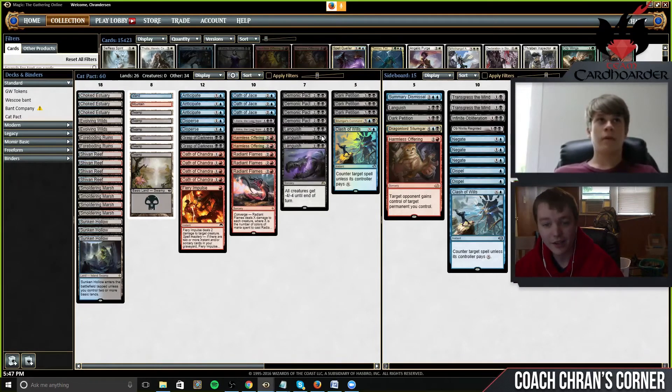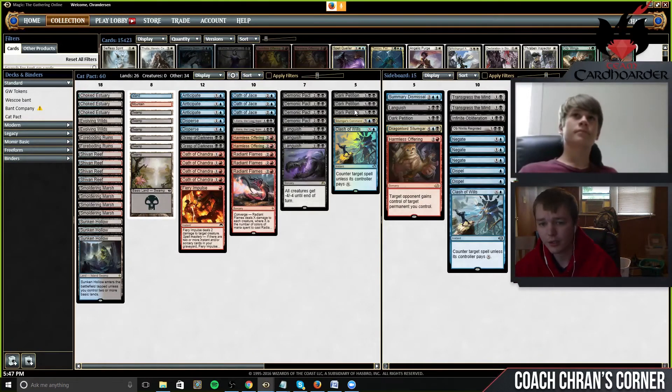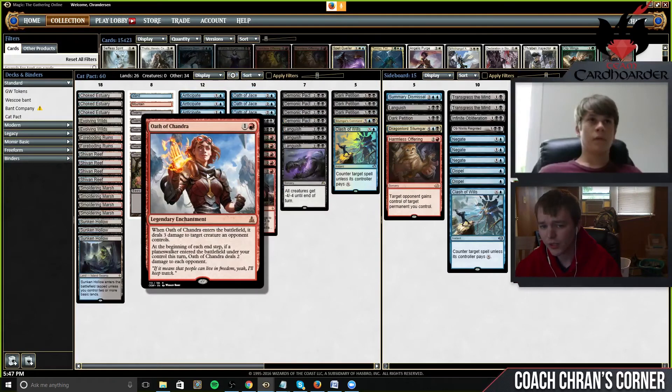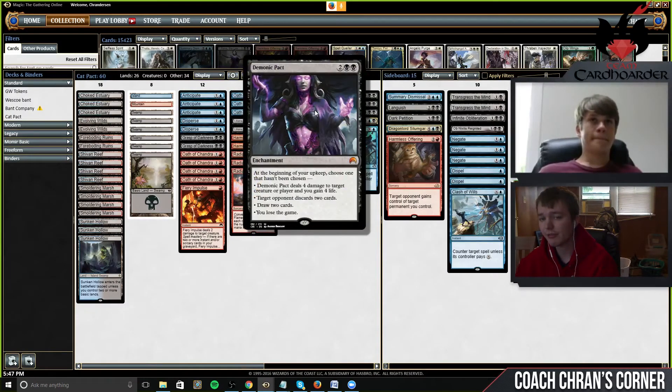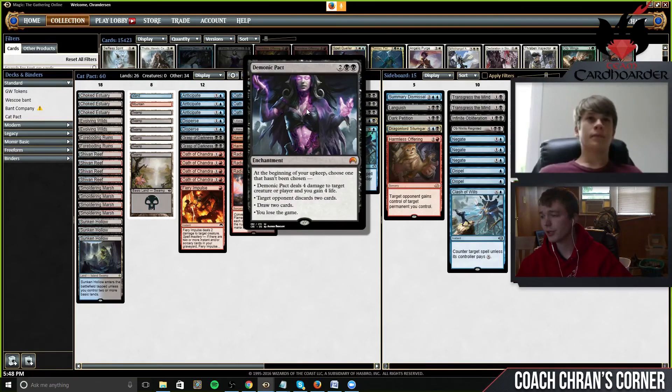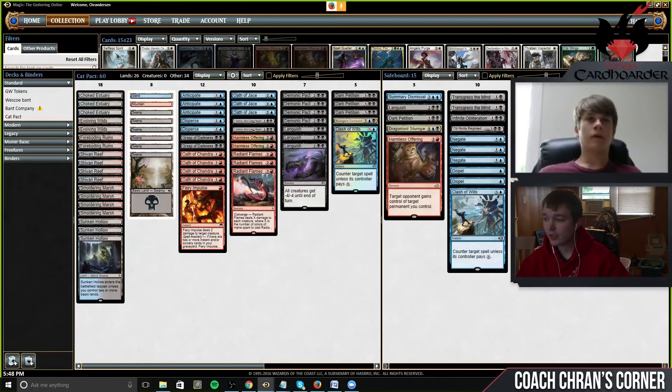There are no creatures in this deck. It's solely focused on getting to this combo and protecting it. We've got some Dark Petitions for a really nice tutor, and there are a lot of removal spells — creature removal is really good in the format — and a little bit of countermagic as well. We've got some Disperses and a Clash of Wills. We've also got a lot of our removal in the form of enchantments because of Dromoka's Command, which is one of the most heavily played enchantment removal cards in Standard and one of the easiest ways to get rid of Demonic Pact. But if we have a bunch of Oath of Jaces and Oath of Chandras in play, it protects our Pacts from Dromoka's Command, which is really niche. So let's get into it — hopefully we'll give some people some Harmless Kittens, and it'll be really fun.